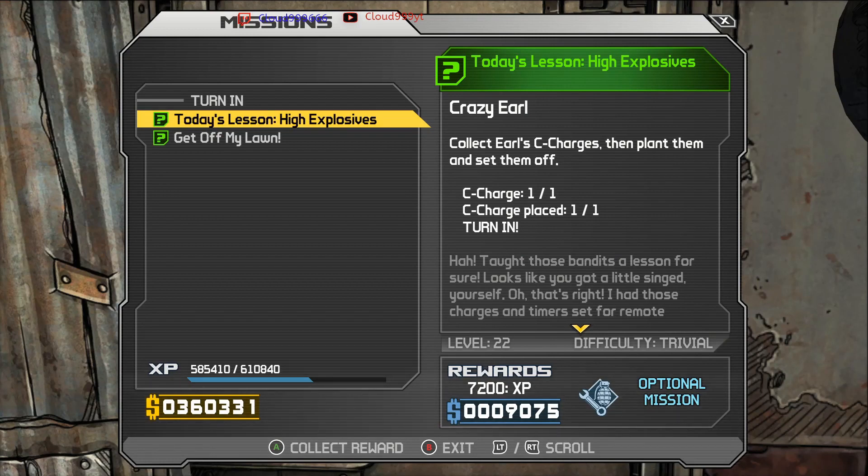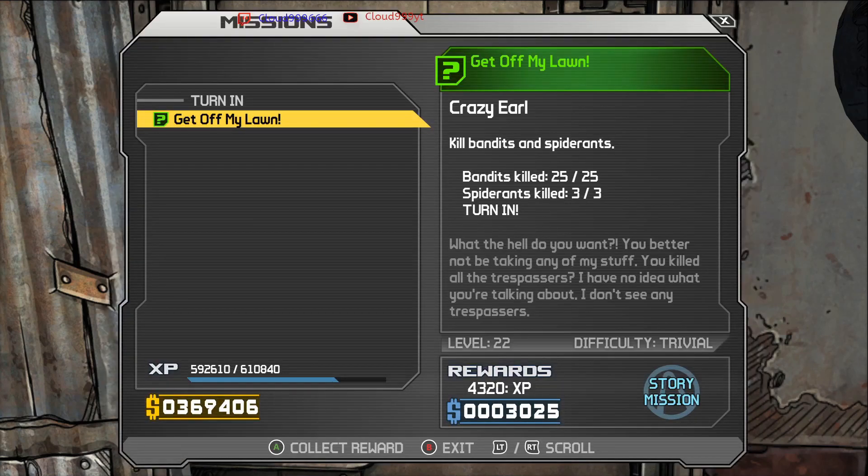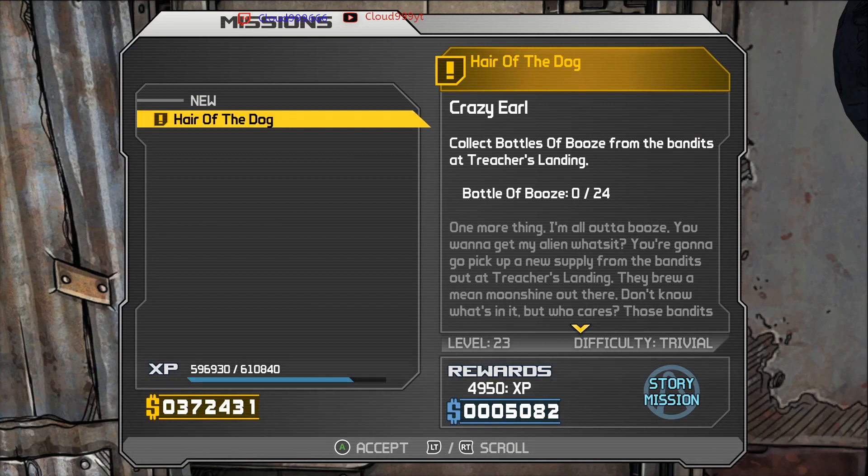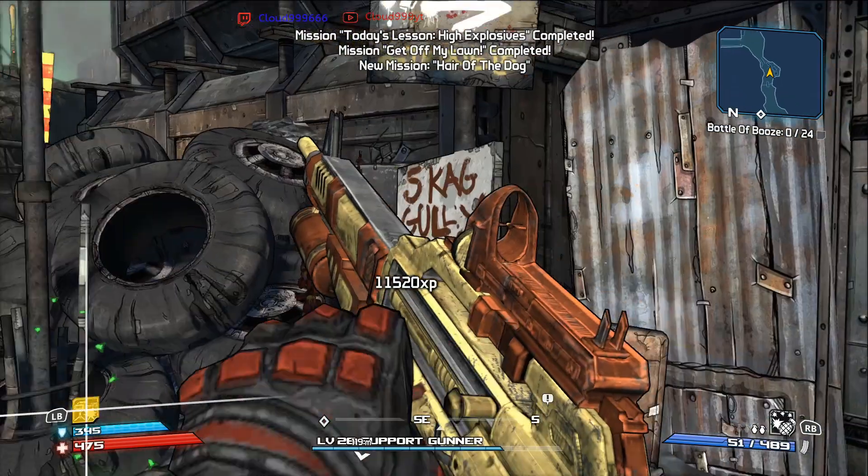We are back at Crazy Earl to turn in these two quests for the T-Charge and placing it. 7,200 experience, 9,075 cash, and a grenade mod which is Transfusion. In this one we had to kill 25 bandits and 3 spider ants. We get 4,320 experience and 3,025 cash. Then we get a quest for 24 bottles of booze, so we'll be doing that in a minute.